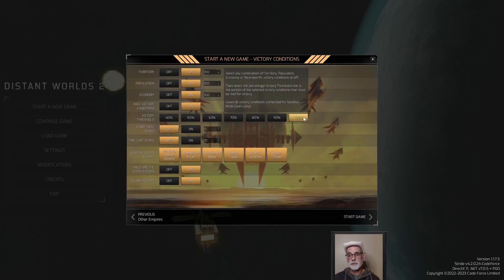Up here, we're going with basically a sandbox game. I'm not turning victory conditions off because I do like the victory screen — they enable me to judge how well I'm doing. Otherwise, everything is just shut off. This way I can at least judge myself against the other empires. I know I'll suck anyways, I don't expect to do very well here — but we're going to try it anyway.